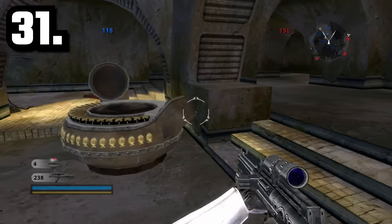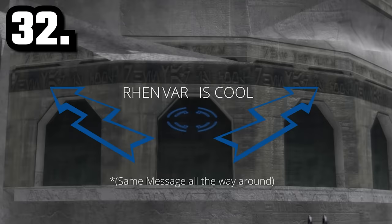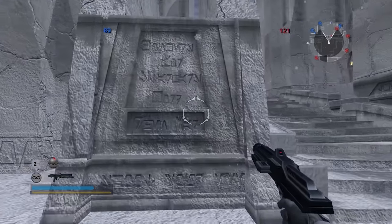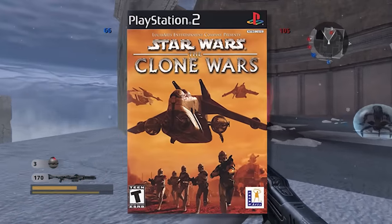In Jabba's Palace, in the audience chamber, you can actually find Max Rebo's piano — or whatever this instrument is that he plays. Did you know that there's Aurebesh writing that says 'Rhen Var is cold'? You can find this on the Rhen Var Citadel map. Rhen Var is actually included in the Battlefront games as an homage to the Rhen Var art from the 2003 Clone Wars video game.